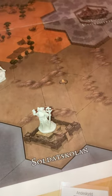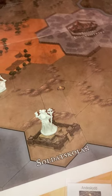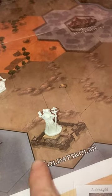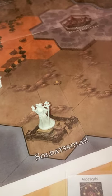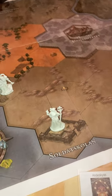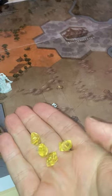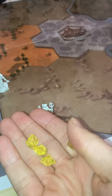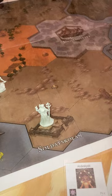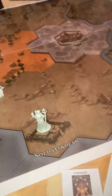Down here is the soldier school where they can do some special stuff. For example, training at the soldier school you can pay to train two-handed weapon or ranged weapons. You do that by paying flux crystals, and for each flux crystal you pay you get to roll three dice. If you roll a triplet higher than your skill value, you level up.